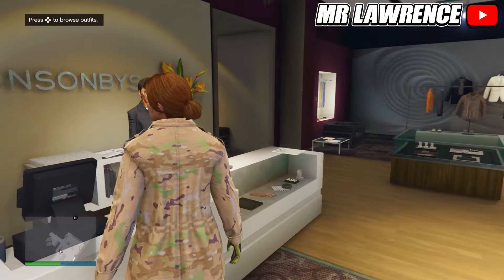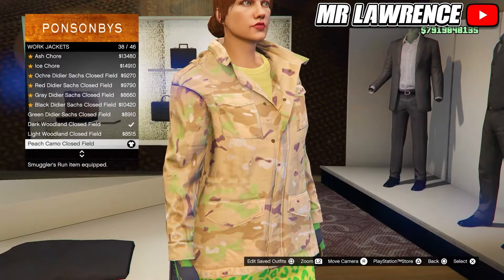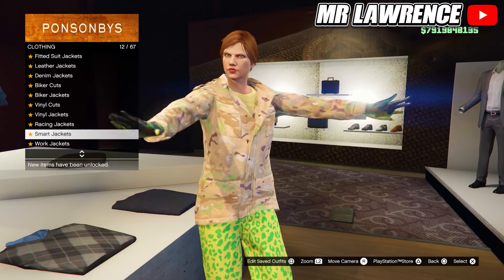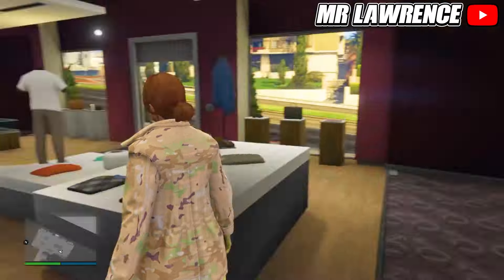Then go back to the top section. Go to work jackets and select the peach camo closed field. Now scroll down to gunrunning t-shirts and purchase the sand rolled tee — the third one. Save this outfit in slot number 10.